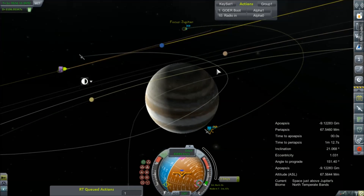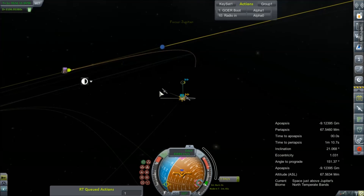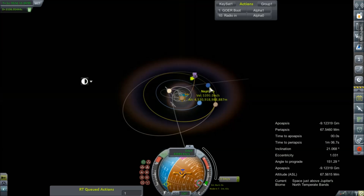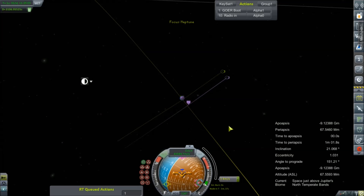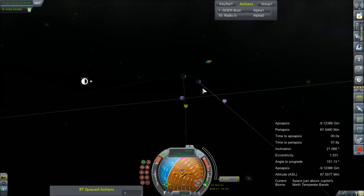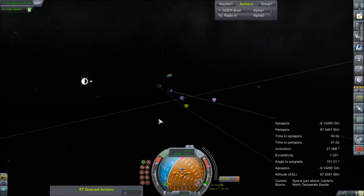Let's check the map. We have a — yeah, we're going to hit it. We're going to Neptune. Let's see what it looks like. Yeah, we're a bit out there.